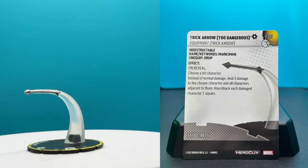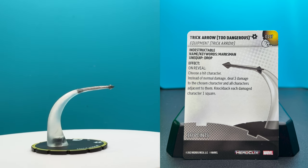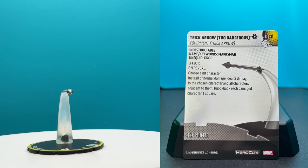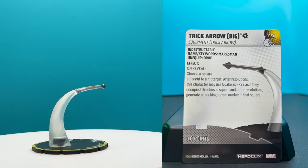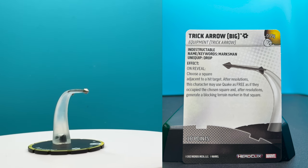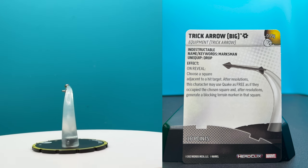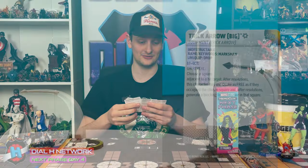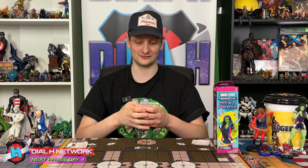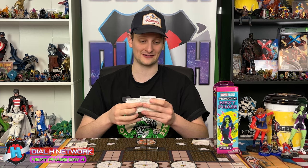Trick Arrow Too Dangerous - on reveal, choose a hit character; instead of normal damage, deal three damage to the chosen character and all characters adjacent to them, and knock back each damaged character one square. Oh my goodness, that is a lot of damage. Trick Arrow Big - on reveal, choose a square adjacent to a hit character; after resolutions, this character may use Quake as free as if they occupied the chosen square, and after resolutions, generate a blocking terrain marker in the square. Big arrow coming down from the sky - super, super fun. Based on these effects, really, really impactful. We've seen the Marksman keyword a few times in this set - this is really, really stellar. You're going to see this in competitive play for sure.